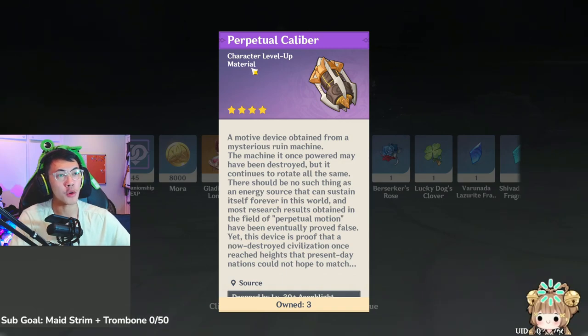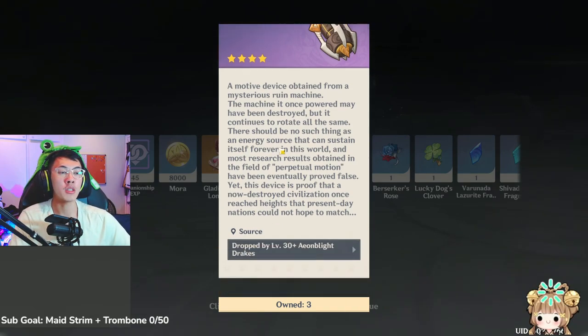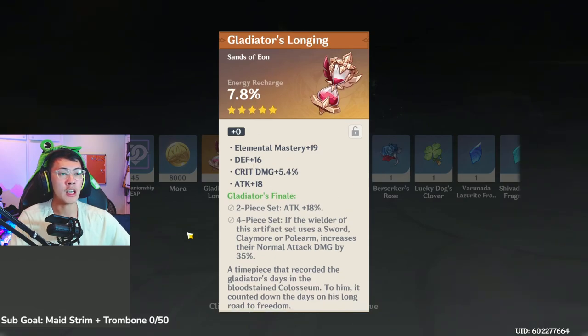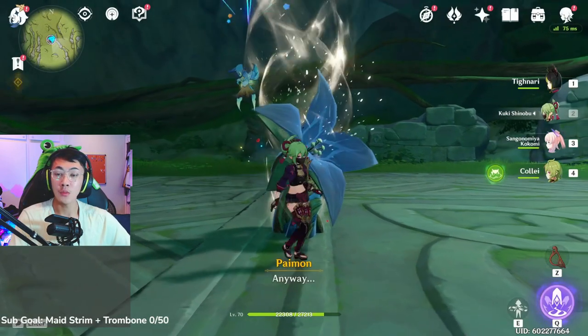The Perpetual Caliber is the character level-up material from this boss, and it's pretty good — Energy Recharge, EM, crit damage. Not bad, not bad. So there you guys go.